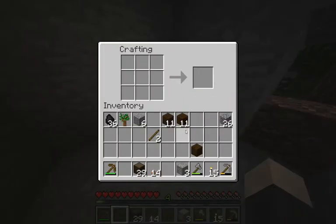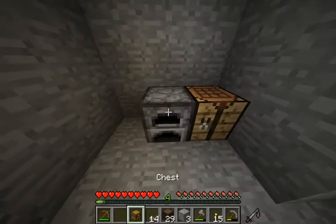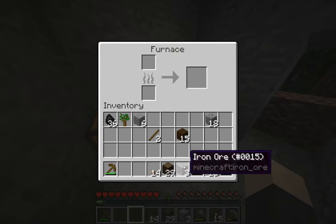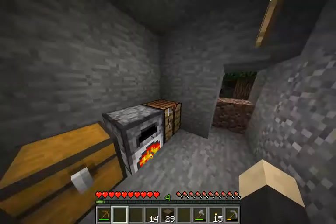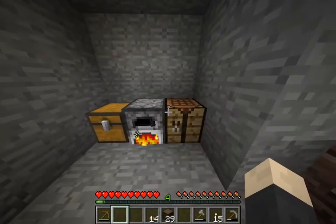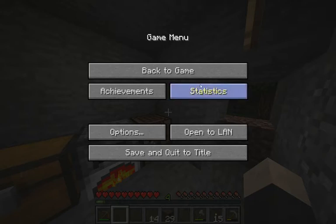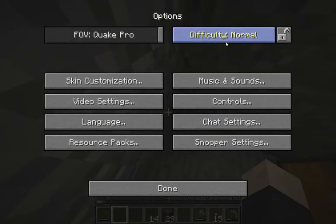I'm going to go ahead and put down my crafting table and make ourselves a furnace as well as a chest. And we're going to go ahead and smelt our iron. I think I am on Peaceful though because my food hasn't gone down — yes I am.